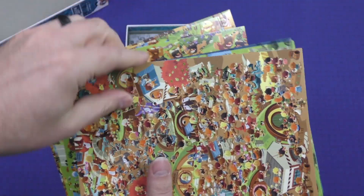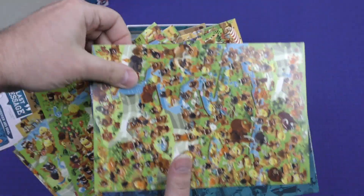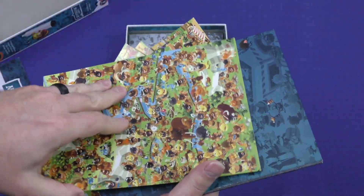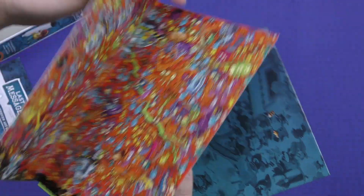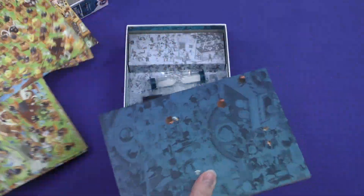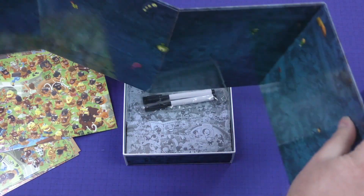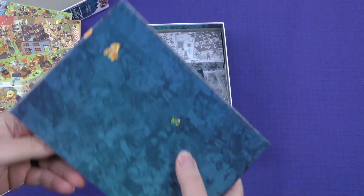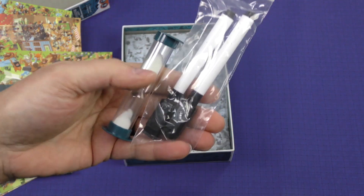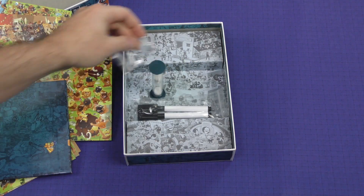This is like a fold-out of all of them. And then we've got our screen that gets put in the middle of the table to block the detectives from the victim and the criminal. And then we've got our dry erase markers and our timer, and then a little round marker.